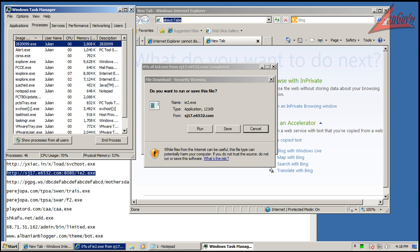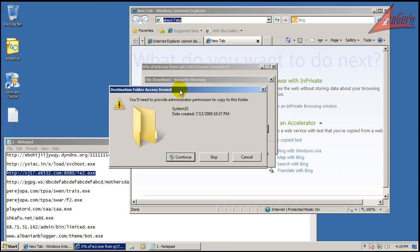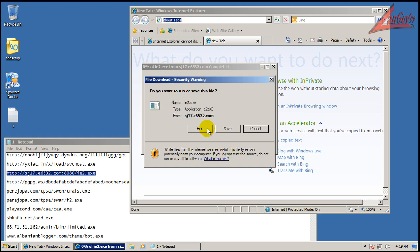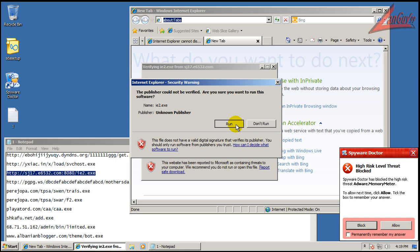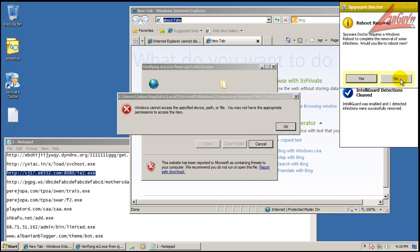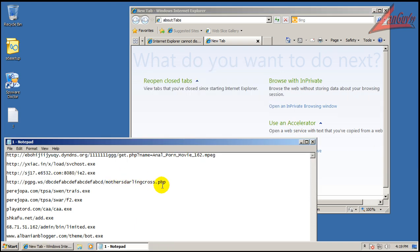My computer has unlocked, but you can see there are some interesting processes running here - destination folder. That's interesting. I will reboot later. Looks like it blocked that one.